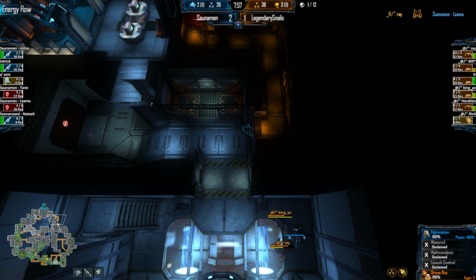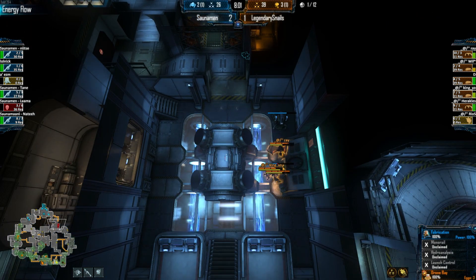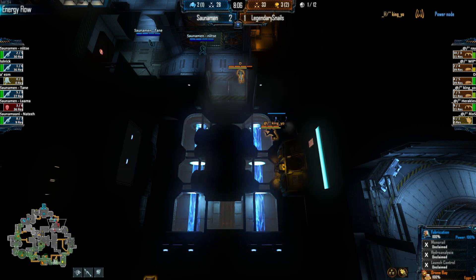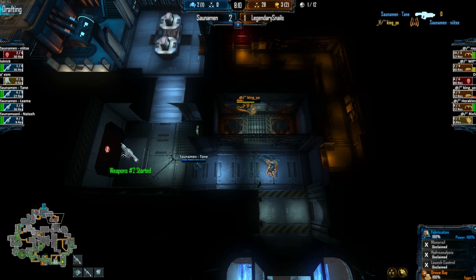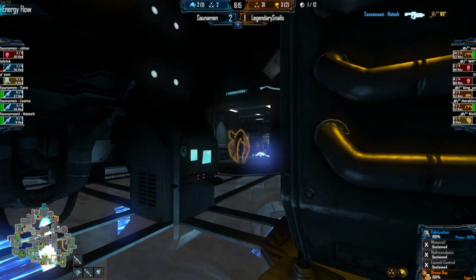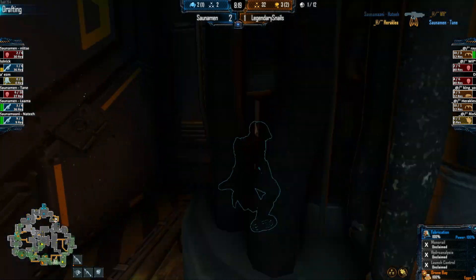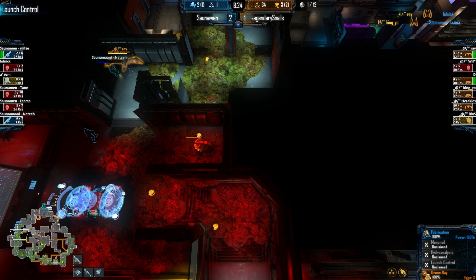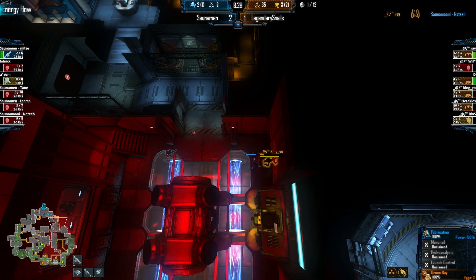Big combat on energy flow — lots of cleanup here. You've got double Skulk and Lurk taking power out in pretty much every room. Aliens getting that harvester back up in observation as Neitz and Tane make their way into energy flow. King Yeo getting the kill on Neitz. Tane says I'm coming to get you, comes into the closet. Dead. Great kill there by King Yeo — it's going to give him time to get on this extractor as well. At this point the Snails are really in a tough spot: they don't have much income.